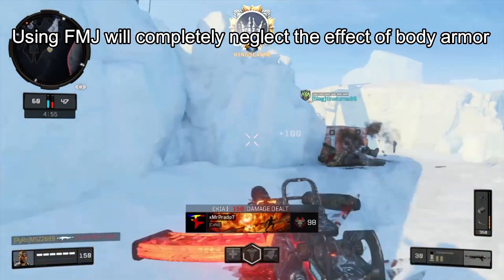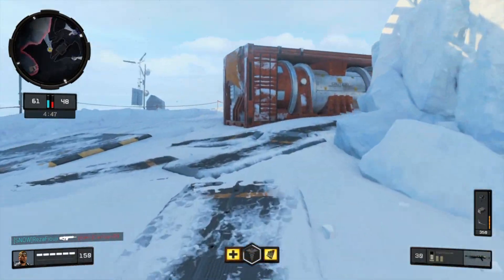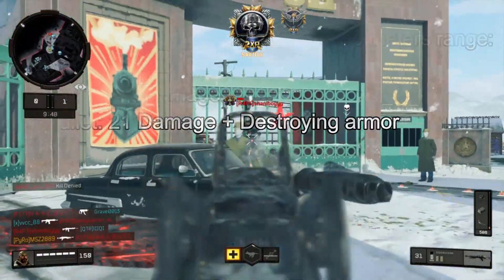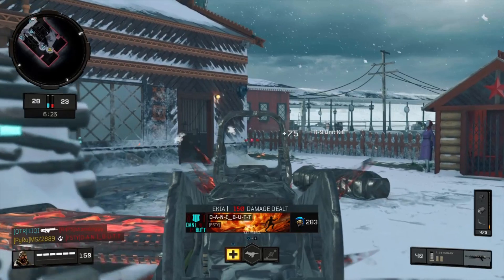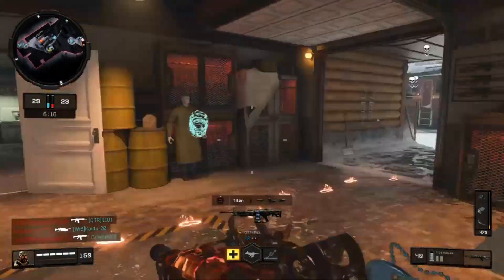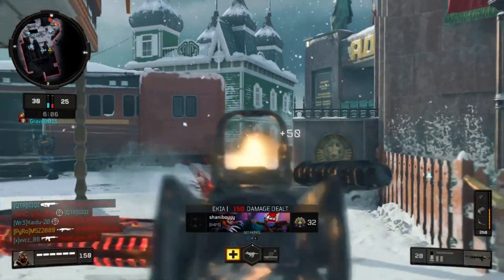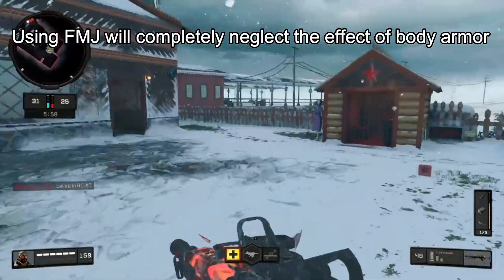Using FMJ will completely neglect the enemy's body armor like he is not even using it. If your enemy is beyond your 50 meter radius and wearing body armor, your first two bullets will deal 15 damage and the third one will destroy the body armor and deal 21 damage, so you're going to need 7 shots to kill the enemy. You will need two extra shots compared to the standard 5 shot kill at that range. If you're using FMJ it will again completely neglect the enemy's body armor and you will be able to kill him with 5 shots.